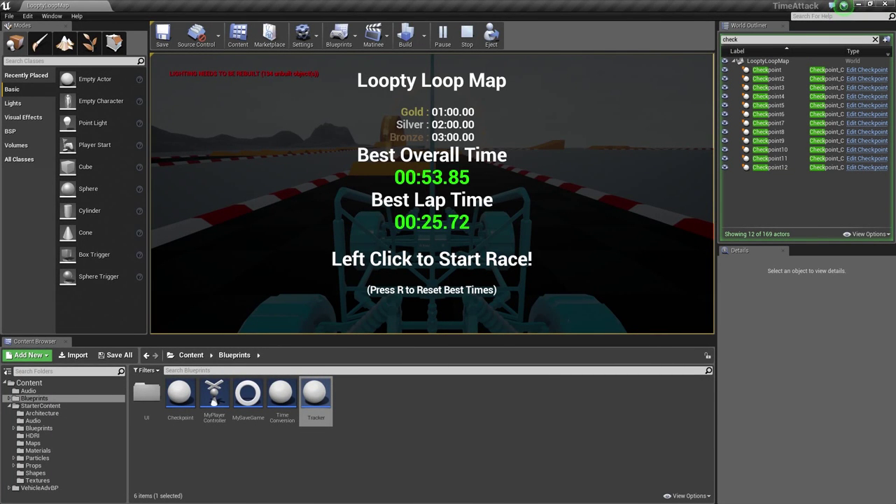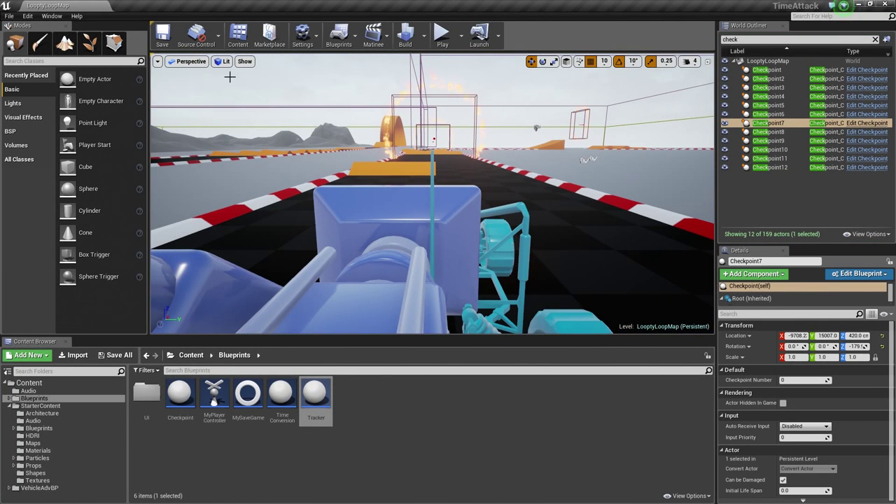Let's hit Escape. If you want to get rid of that lighting message, just click the Build button and it will build all of the lighting and geometry for you — it may take a moment. We are not going to do it here, but if you would like to, go ahead and click Build.